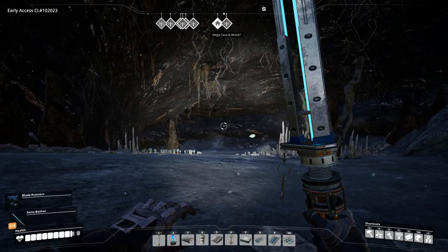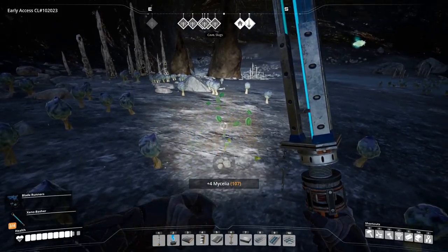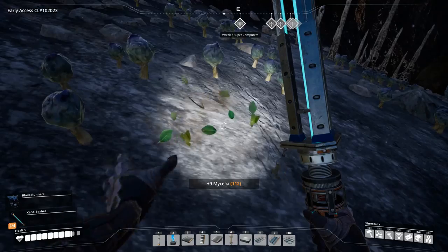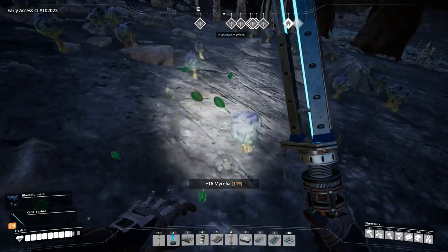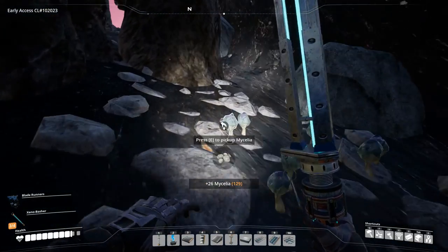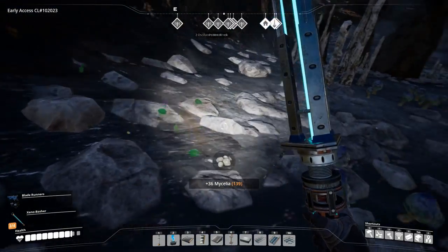Welcome back to Satisfactory folks, we are going spelunking. We found this cave at the end of the last episode and we are going to check it out. We want all of this mycelia because then we can make some medicinal inhalers, so let's just grab all the mycelia we can.